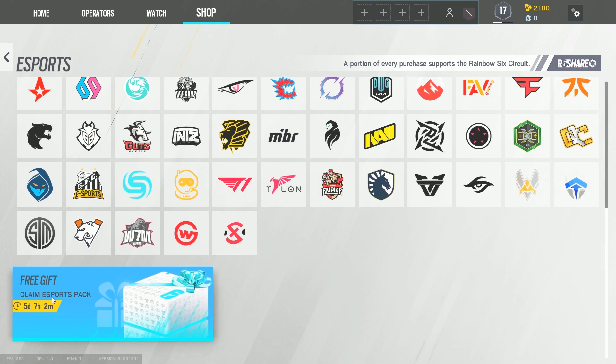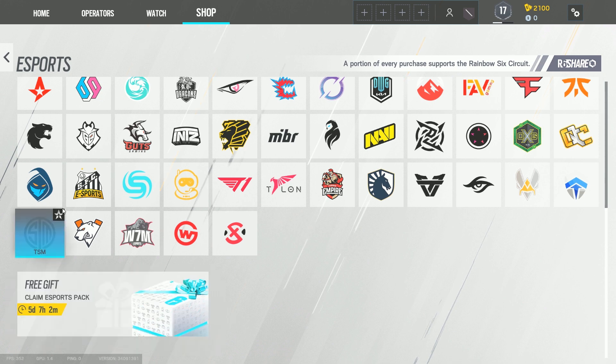All the way at the bottom on free gift — you have a limited time to claim it. To normally get these types of packs you actually have to connect your Ubisoft account to Twitch and watch pro league for like two or three hours, then you get a pack. But for this one it's just a little free gift that they're giving out.